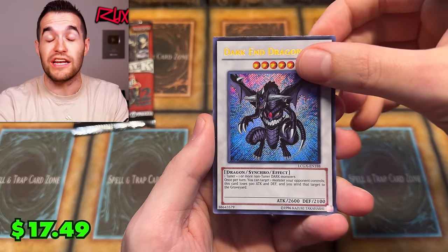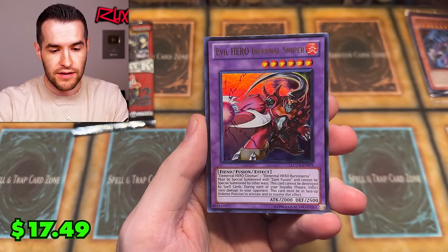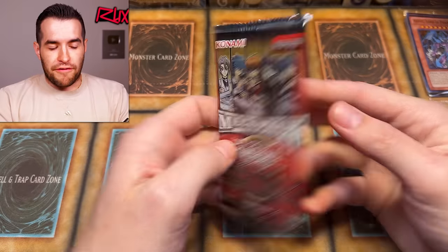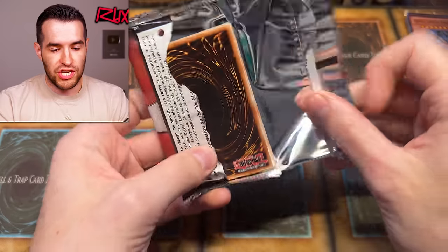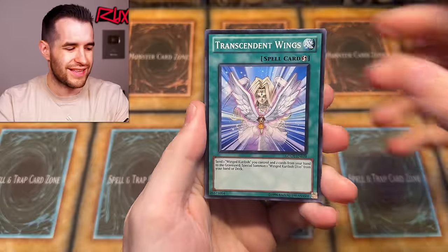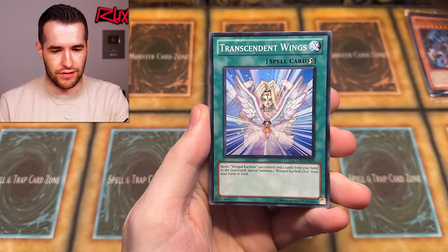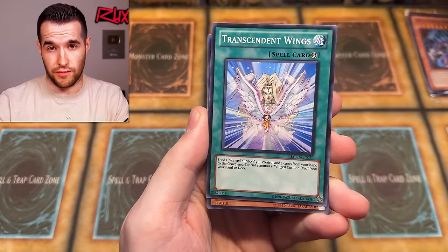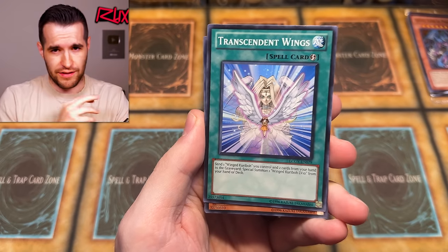Dark Armed Dragon, Dark End Dragon — this is for Edison Format — and Evil Hero Infernal Sniper, very cool with Destiny Mirage. Final pack of the first box. GX Legacy Week starting off hot. We'll be comparing prices as we go — it'll be a little tricky since pack counts differ and some have Chazz packs, but we'll see which pulls the most value.